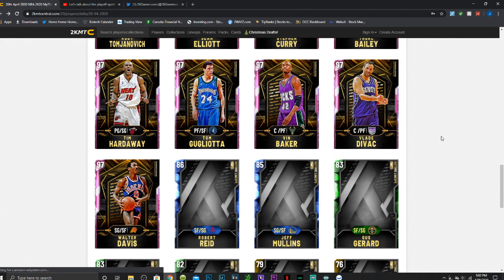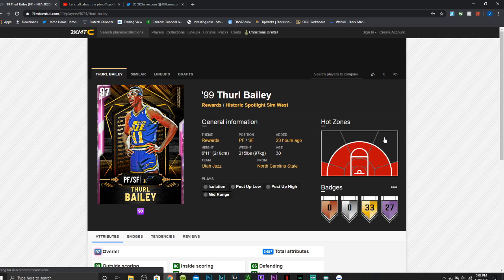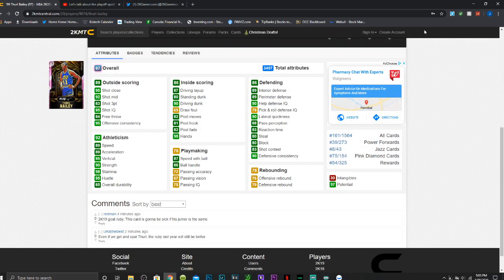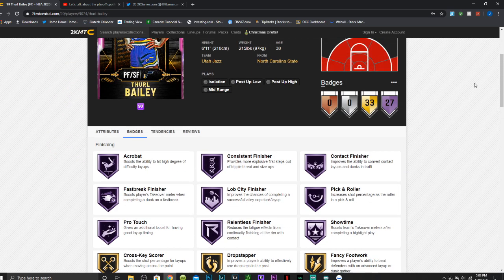Next on the list is this Pink Diamond Thurl Bailey from the Jazz. This is one I might actually do first because I feel like he's just going to be super fun to use. He is 6'11" at power forward/small forward, has an 83 three and 92 shot mid, 84 free throw, 89 speed, 87 speed with ball, 89 acceleration, and 86 ball handle — so he can speed boost off rip. He has 87 driving layup, 80 standing dunk, 90 driving dunk, good post moves, decent rebounding, 89 interior defense, 89 perimeter defense, 90 lateral quickness, 80 steal, 80 block, and 83 shot contest.